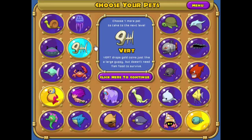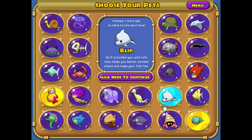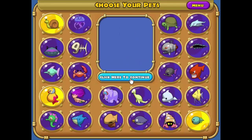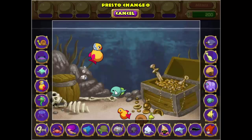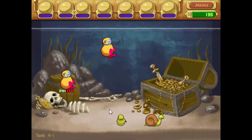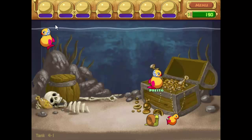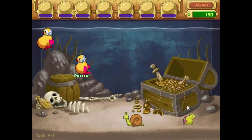I'll be starting tank 4, and as you may recall, that means I will not be able to buy guppies directly. Let's use Stinky. What I'm going to have to do is let this guy die as soon as I can, as soon as I have a guppy, and then just generate the guppies from here. So this is going to be much harder than any of the previous ones.